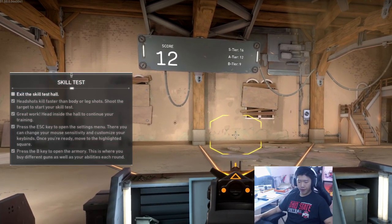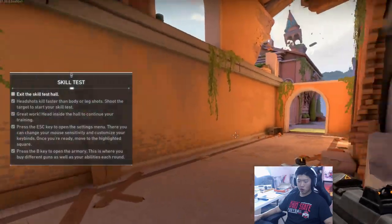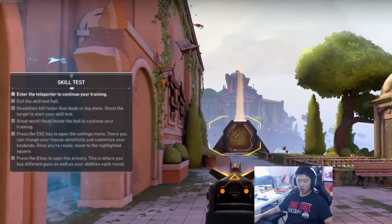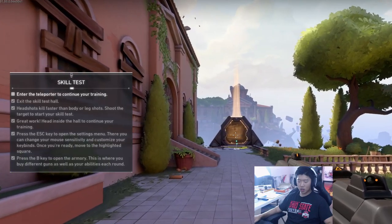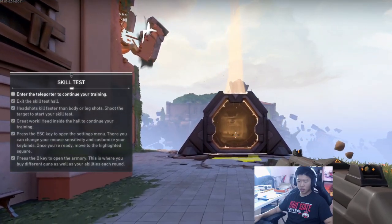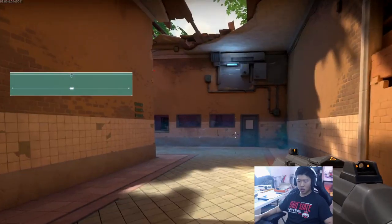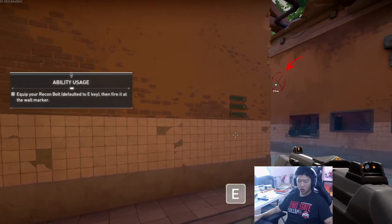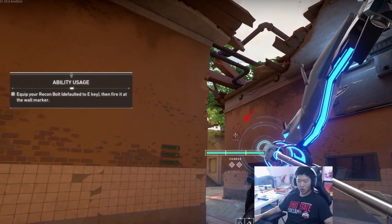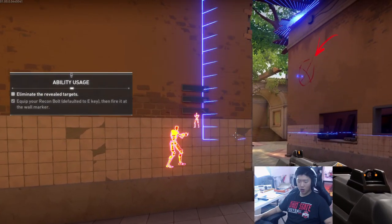The waypoint will lead you to the teleporter — go through it so we can practice using your abilities; they make a huge difference in setting up a favorable fight. I'm gonna assume the waypoint is here. This is a crouch — if you want to T-bag someone just spam control. Every agent's abilities are different. See what your bow does by shooting that wall — press E. We're gonna charge it up here. This is Ash. Use your intel to take them out one by one — I'm gonna hold shift here.